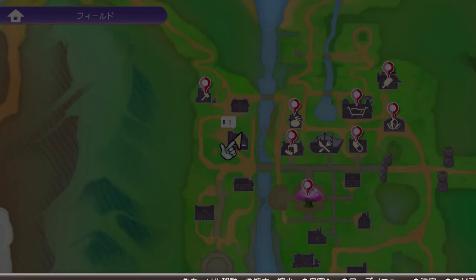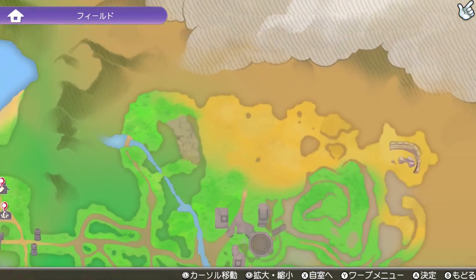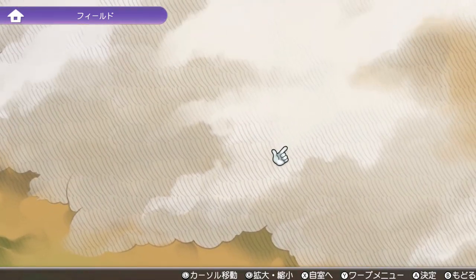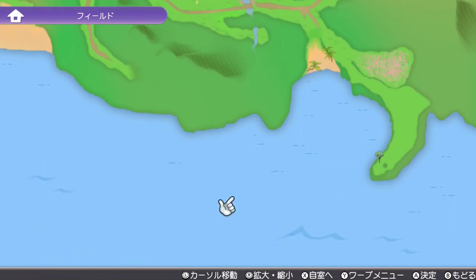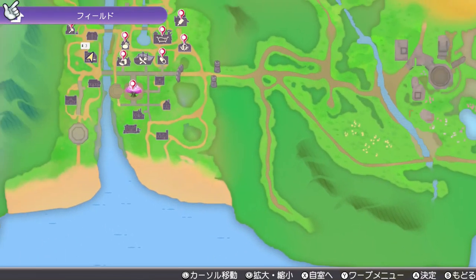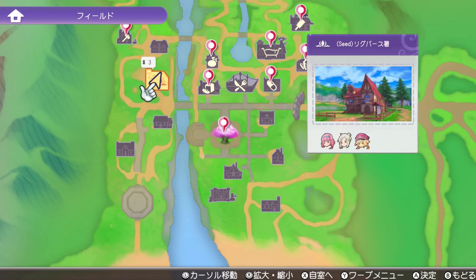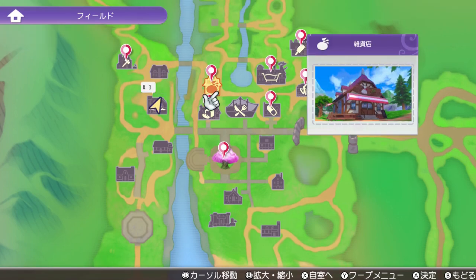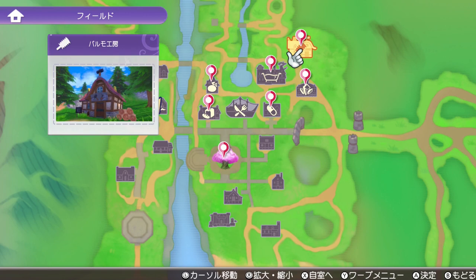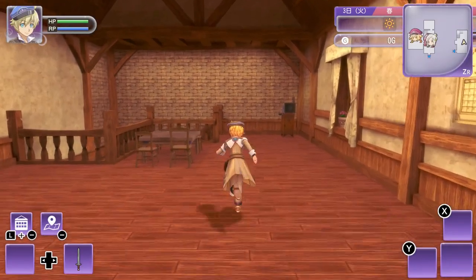They just told me about the map — if you press Y you can get the map of the town. The world map looks pretty big — there's this whole area here. That's Rigbarth and it looks pretty big. If you go over a building you're going to see who's in that building. I'm guessing I need to meet the other townspeople before I can see where they are.